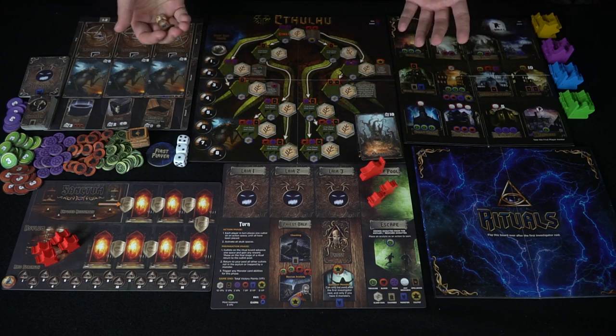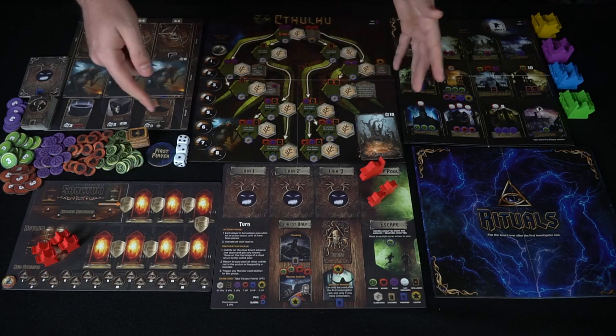Beginning Evil High Priest, you get your main High Priest and two cultists. On your turn, you place one cultist or your High Priest somewhere on the board, activate that location, and gain whatever currency it provides — magic, blood, spells, and so on. You'll use that currency to go to other locations, gather more resources, bring them back to your sanctum, and place them there. You want to hide things in your sanctum because raids will occur throughout the game — investigators will come in and try to steal all of your treasure.